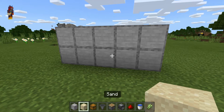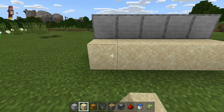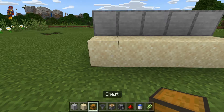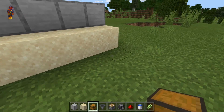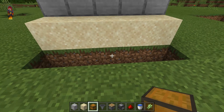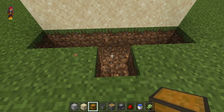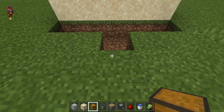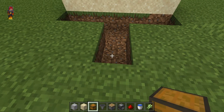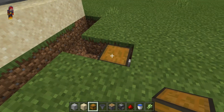Next, get out your sand and place it in front of the bottom line of blocks of choice. Then get out your chest and break all 5 blocks in front of the sand. Like so. Then, from the middle of this pit, break 1 block and then another one in front of that. After that, place your chest right here.